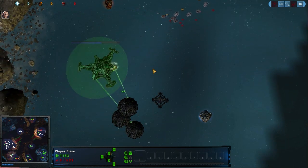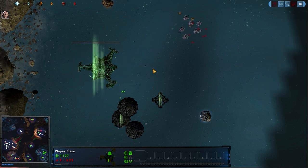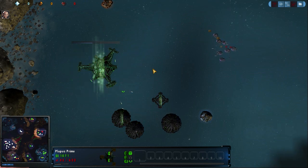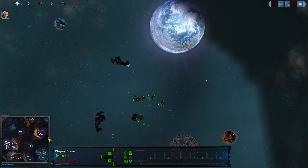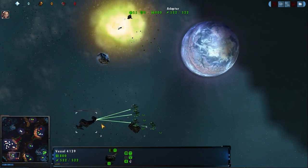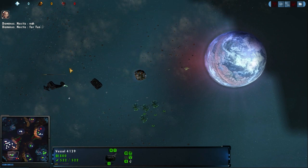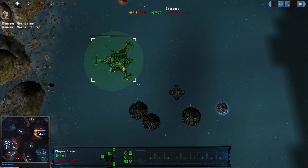Down we have this Starbase — Dominus looking to steal a base, I guess. We'll be here for a little while. Now, these adapters are kind of weak for the most part, unless you give them a mixed-tech Romulan. You can see that he is still trying to take over the Starbase.